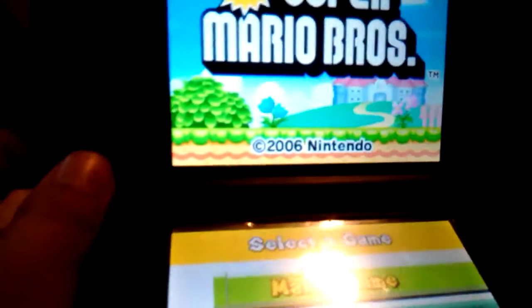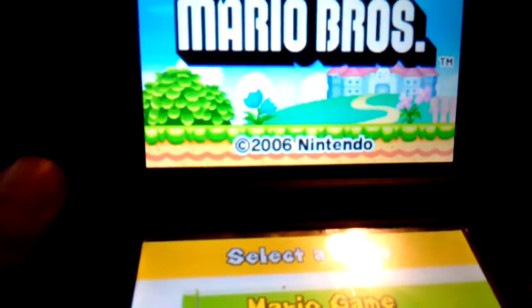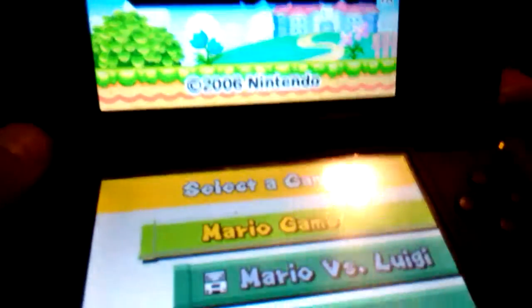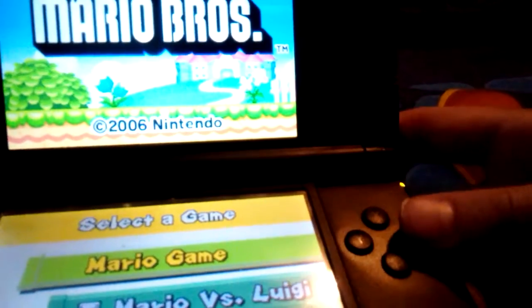So the two back tabs of your DS or 3DS — you could use either one if you have this game, and not New Super Mario Bros. 2, it has to be the first. What you got to do is hold the two left and right backs, and first you got to press Mario Game.